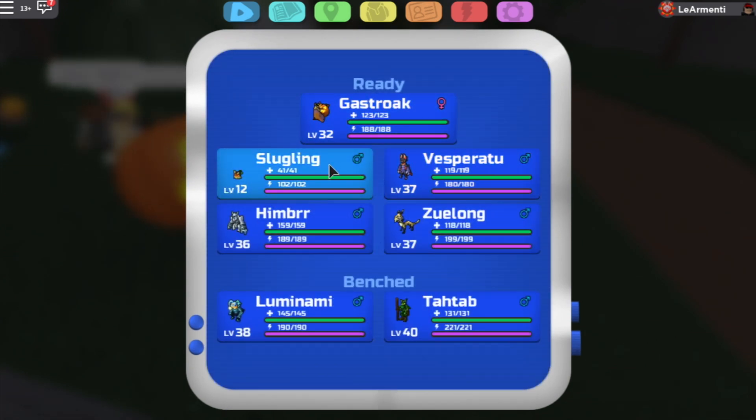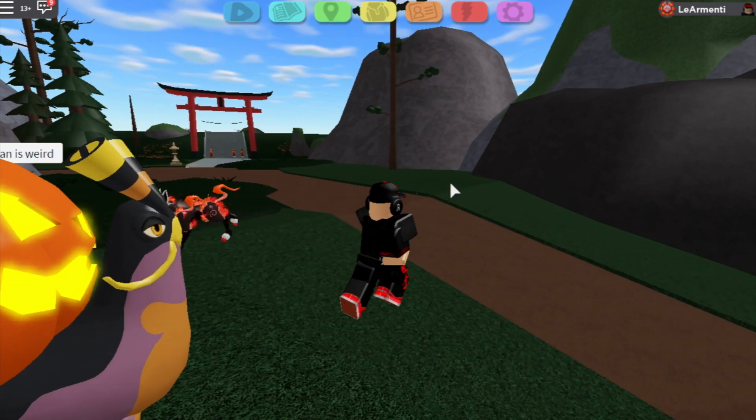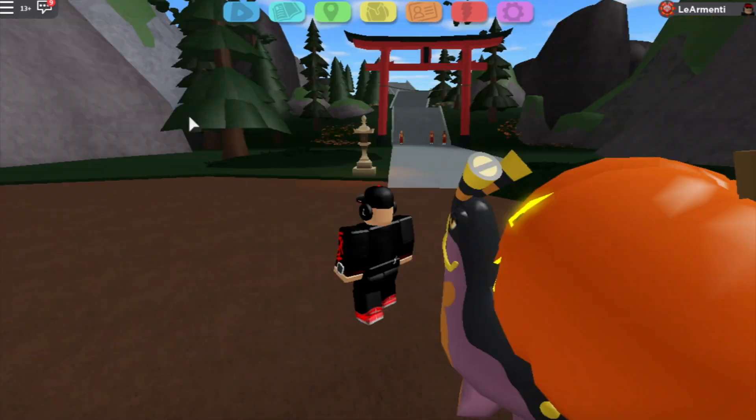You're gonna want to get this slugling first, and for some reason the picture won't appear. So where do you get this slugling? It's pretty easy, just follow me. Basically you know the pagoda — here's the Haiwa village.